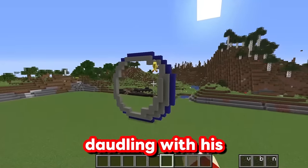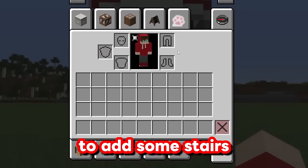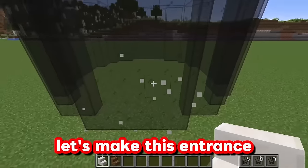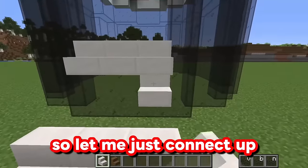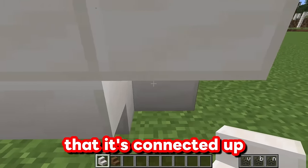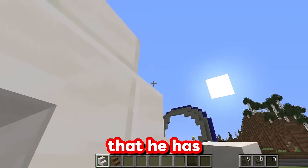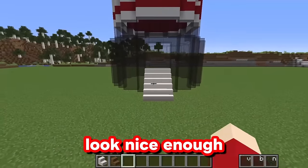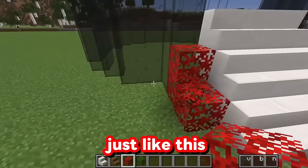While Pip is busy dawdling with his aluminum can, I'm going to start building the inside of this Coke. I want a really cool entrance, so I'm going to add some stairs made out of quartz, then outline them with spruce stairs. Let's make this entrance go all the way up to about here and open up into this massive doorway. And look — we have a nice staircase! I'm going to make sure it's connected up and looks just fine.